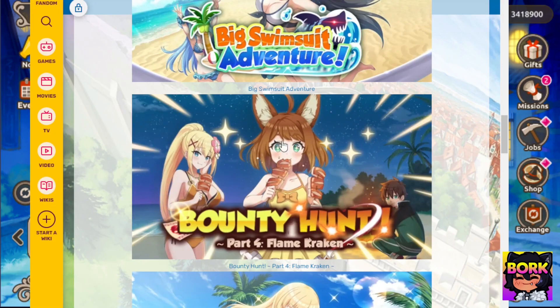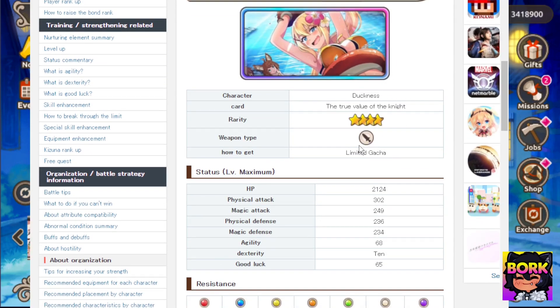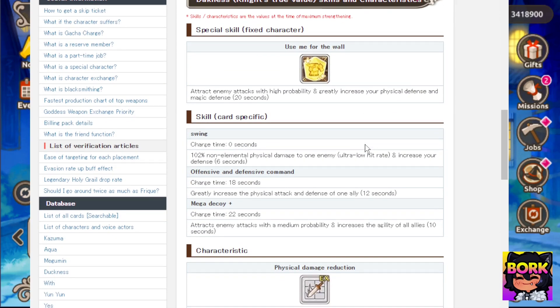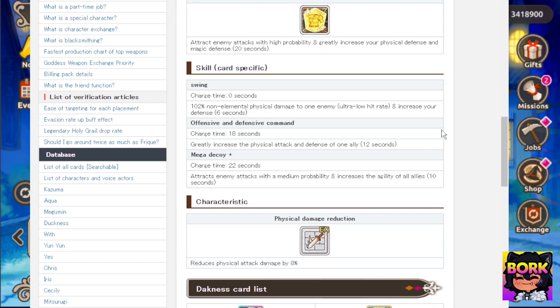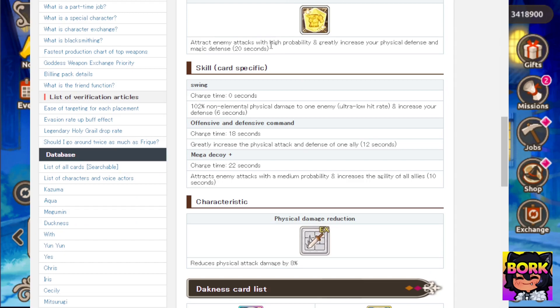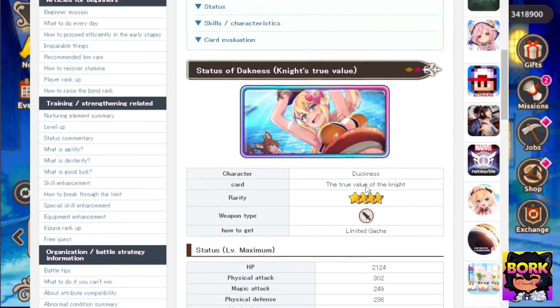We don't know too much — just note that there's an octopus over here. This banner is going to be providing you a Swimsuit Darkness. We'll cover a couple of characters as we go through the events. What's really nice about this version of Darkness — even though she does miss — is that she's going to be attracting enemies and increasing her physical defense and magic defense for 20 seconds, as well as increasing the defense of allies and their agility.